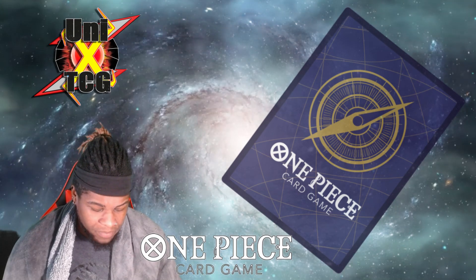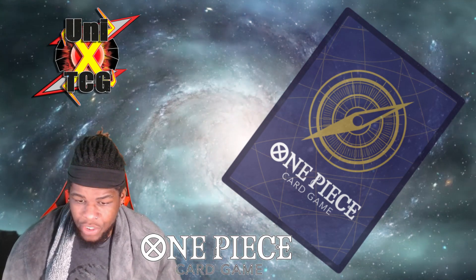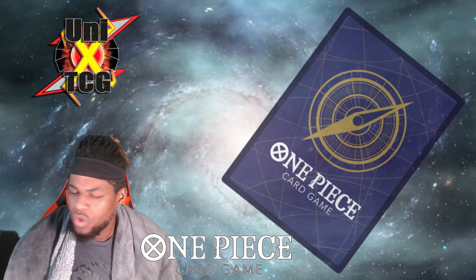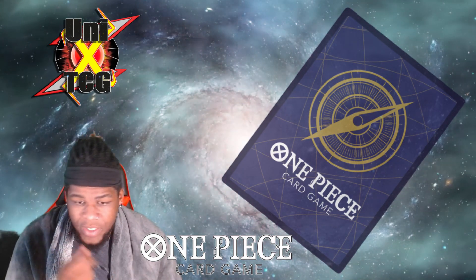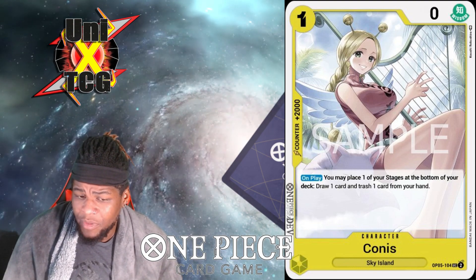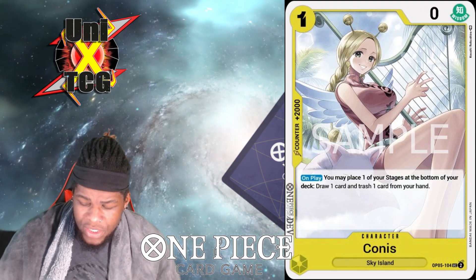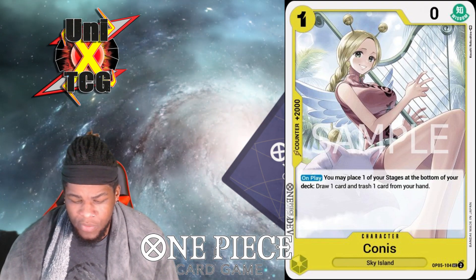Now let's talk about some of the new OP05 cards. First is Conus — it's mainly a searchable 2k counter. On play, you may place one of your stages at the bottom of your deck and draw one card, then trash one card from your hand. We don't really use stages in these builds, so this is just really a searchable 2k counter.